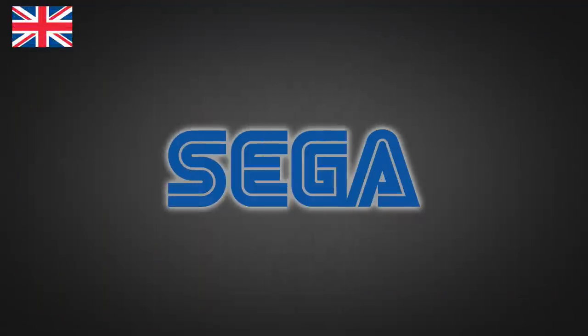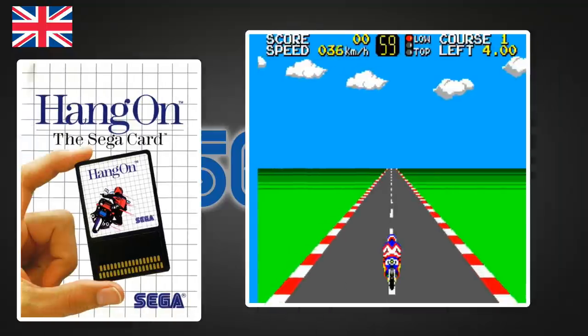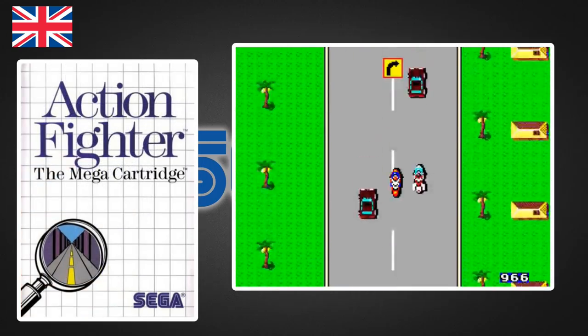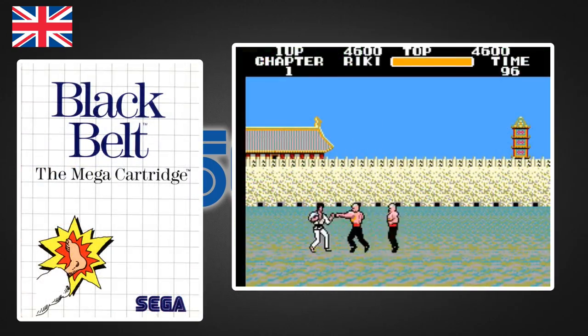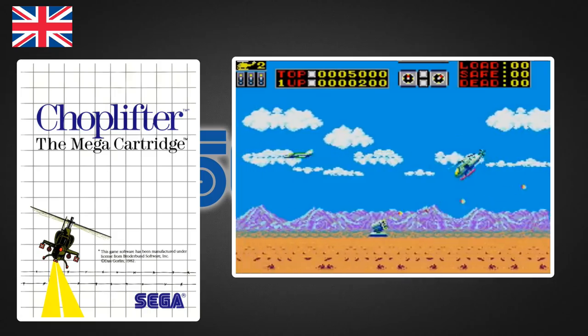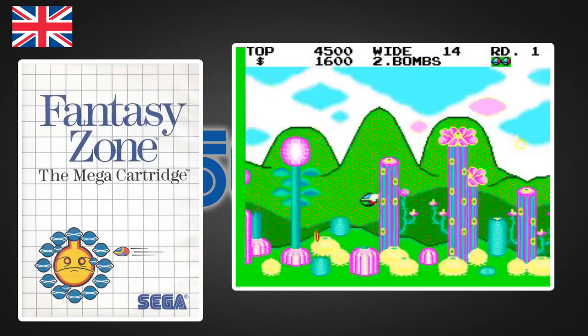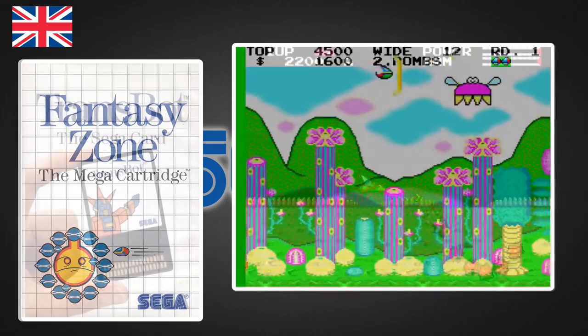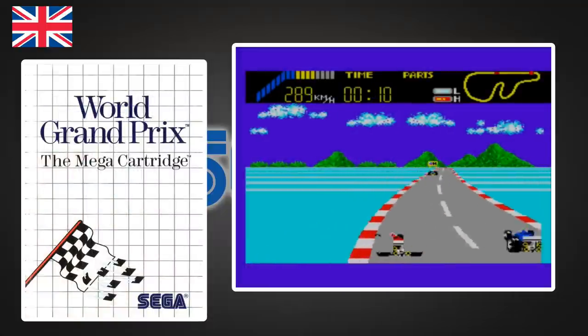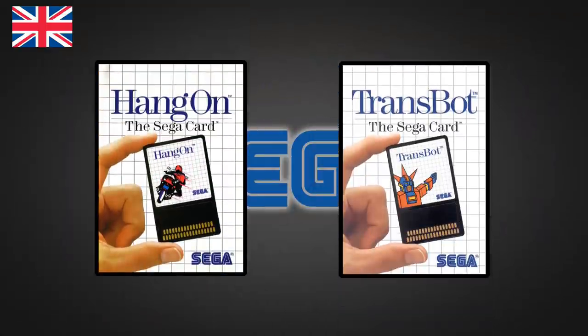And finally came the UK launch in late 1986. Being the latest of the three, it had by far the best selection of games available at launch. Again Hang On makes an appearance, but there were six other games available too: vertical shooter Action Fighter, kung fu 'em up Black Belt (which was Hokuto no Ken — aka Fist of the North Star — in Japan), Choplifter (which was never released in Japan), the colourful cute 'em up Fantasy Zone, scrolling shooter Transbot (called Astro Flash in Japan), and Formula One racer World Grand Prix. All these were released on cartridge, except for Hang On and Transbot, which were in the Sega card format.